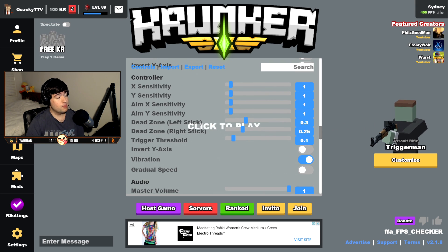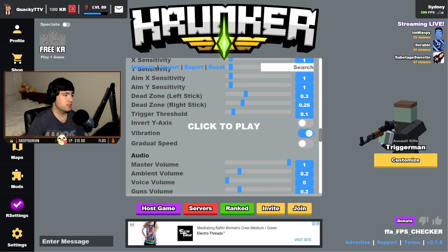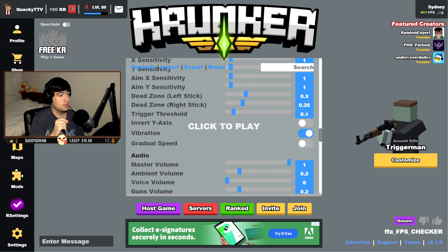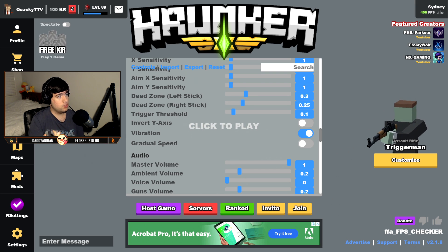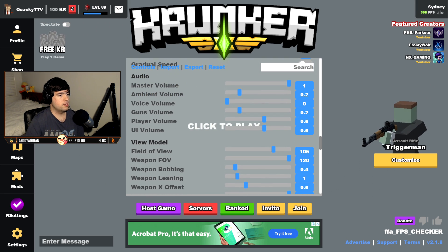Controller settings I personally don't use, but if you're going to be playing controller on Krunker, have your sensitivity as low as you possibly can — I'd recommend like 0.1 to 0.2 max. Dead zones are how far you move your analog stick before input registers. The higher your dead zone, the more you have to move your stick for movement to occur, and vice versa. However, a low dead zone can cause stick drifting, where the sticks move your character without you wanting it — so adjust accordingly.